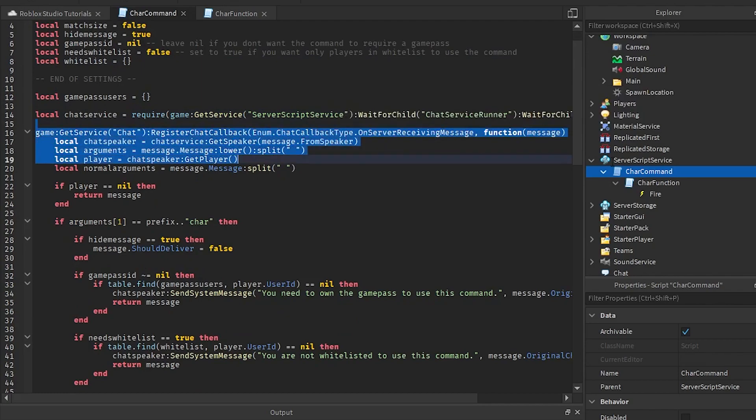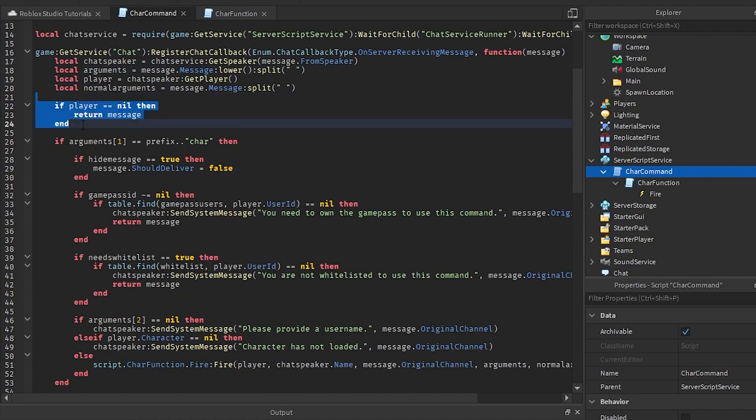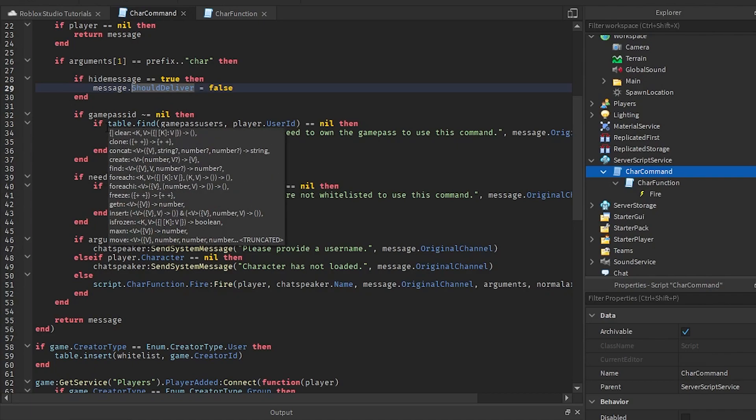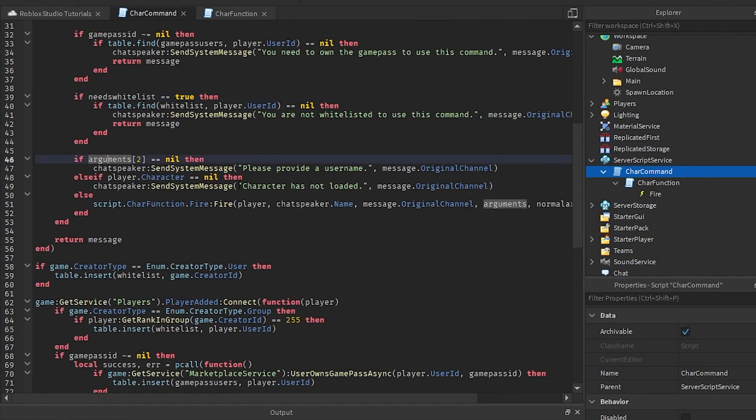We have a table called game pass users, the chat service, and everything like that. We check if the player chats, split the argument in half, and check for the player. If the argument matches the prefix char, you can customize this — like slash character instead. We check if hide message equals true and should deliver equals false. If the game pass ID is not nil, it checks if the player has the game pass and either sends it through or says they need to own it. Same for the whitelist. Then we put in the username.